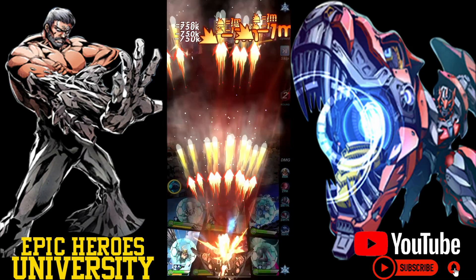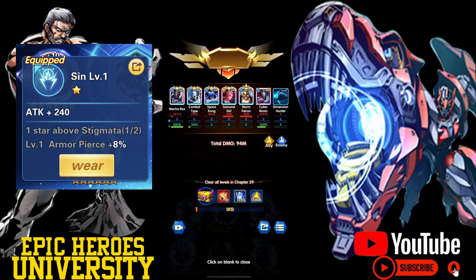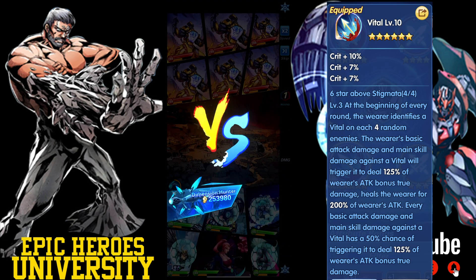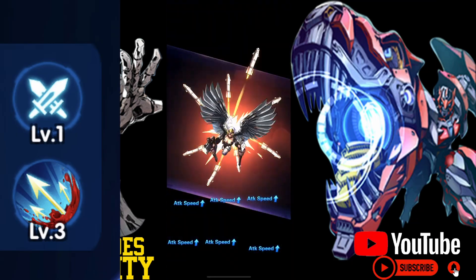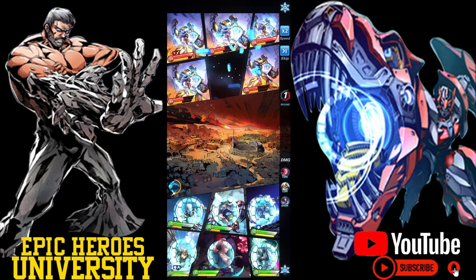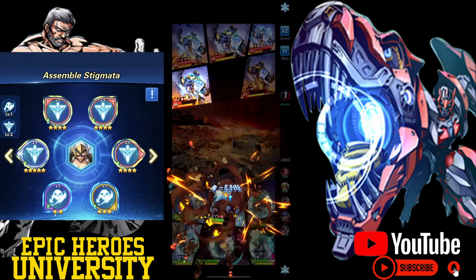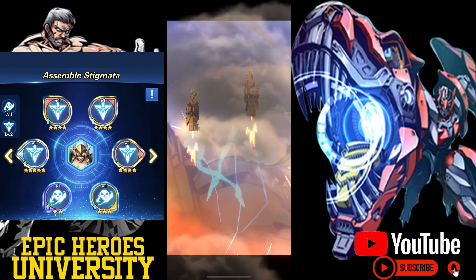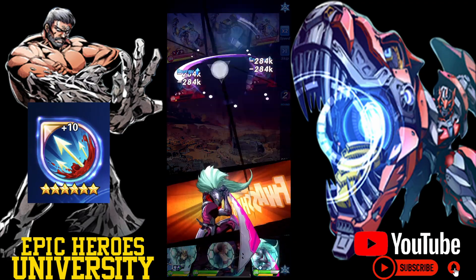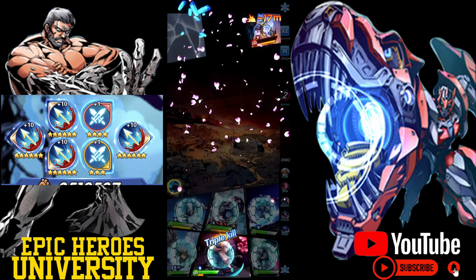Let's first begin by discussing what role stigmatas play in the game. Stigmata are comprised of two main functions. Their first function is to provide a raw stat boost to your hero. Their second function is to provide a set bonus once the hero has equipped enough of a particular stigmata to activate it. If we look at the stigmatas screen, you will see in the upper left hand corner that both set bonuses have been activated, and there is a glowing effect around each set of stigmata that also indicates the set bonus has been activated.